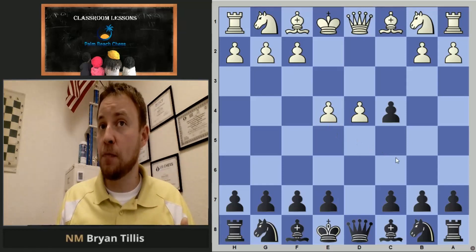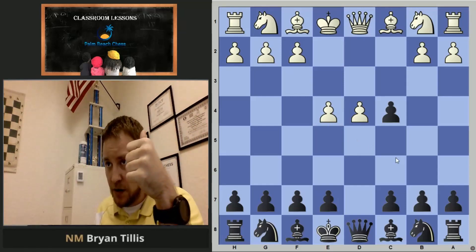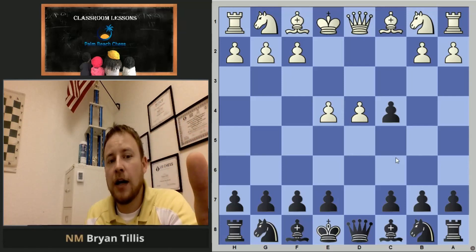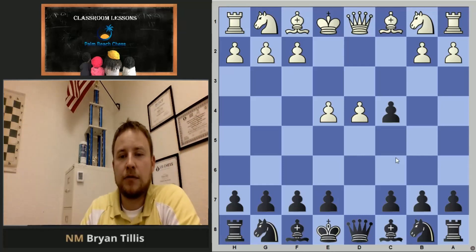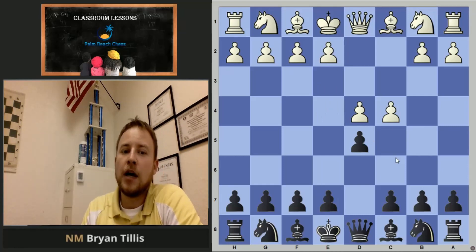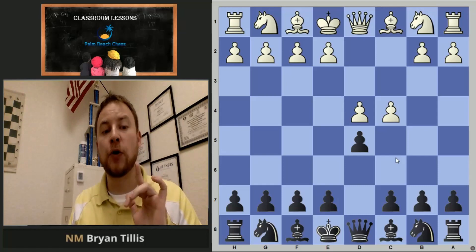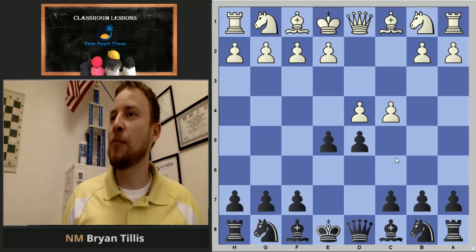In this case, if black grabs the pawn, white can take the whole center. One of our principles for a good opening: maintain a pawn in the center so your pieces don't get kicked around as easily, develop your knights and bishops effectively, and castle. Mr. Albin came up with a particular idea — rather than accepting the Queen's Gambit, he goes well, I'm going to up the ante and play a counter gambit, offering a pawn back.